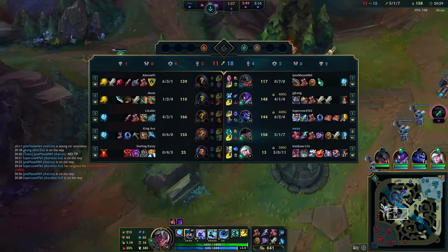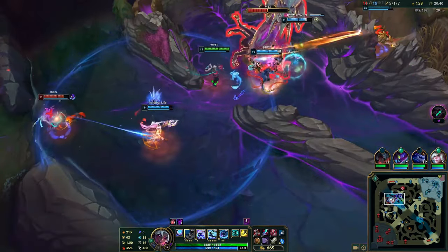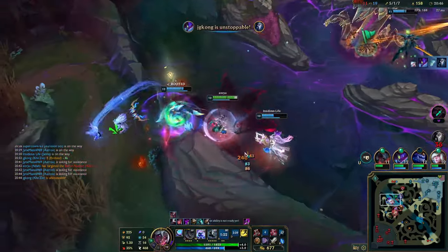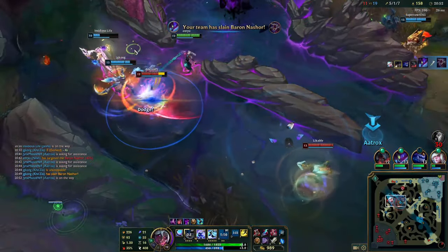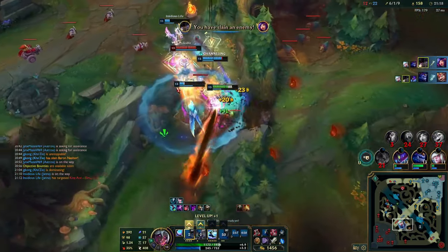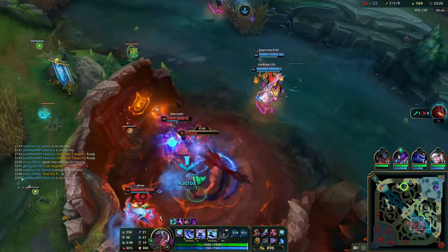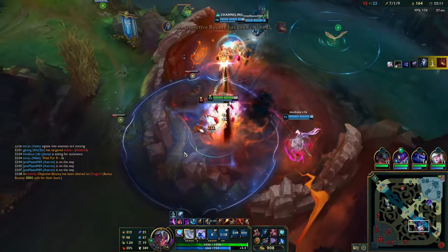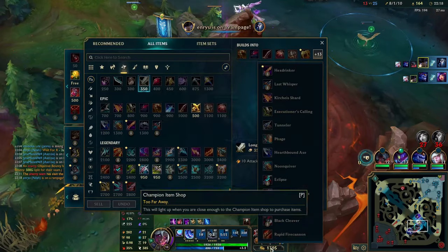It looks like a good Baron angle here because we're pretty fed and we can take any fight. Kindred is on the side but all we have to do is guard the Kindred from getting into the Baron pit — I can one-shot her, or she'll get one-shot by Kha'Zix. Niko uses flash. The enemies still want to fight for some reason — Jax should be dead for sure. We killed two of them but our Kha'Zix is dead and two of them are revived. They get their second drake of the game — losing it is pretty bad for us, but we do have Baron so hopefully we make some use of it.